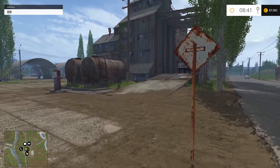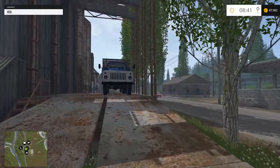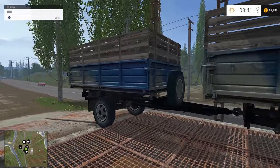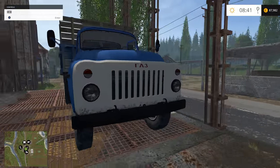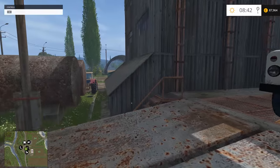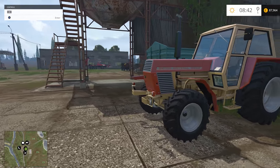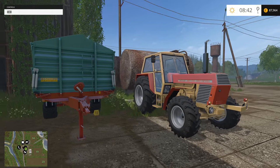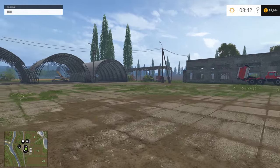First thing I see is our GAZ here — our truck that supposedly should help us transport our grain and stuff. Looks great, looks super awesome, although a bit outdated. I don't know how much it's gonna cost me in maintenance. This is the Zetter available to us, which is looking great — nothing special though, it's around 120 horsepower. Oh, that tractor over there is amazing, let's check it out.